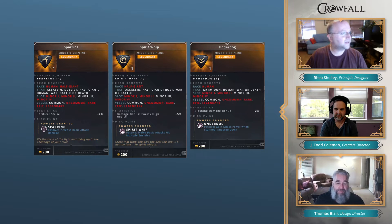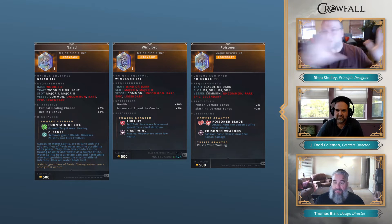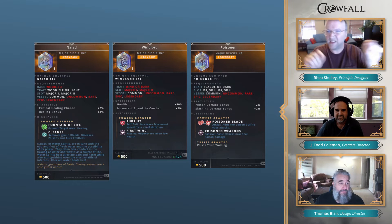The next domain is Dark. One thing we wanted to do was open up cool powers from classes to other builds. Windlord includes Pursuit — we've heard that melee players have trouble closing on ranged. Problem solved. There are a lot of ways to close, but this is a good closing power we thought would be fun to make available to more people. You have to have access to the Dark domain to get it.